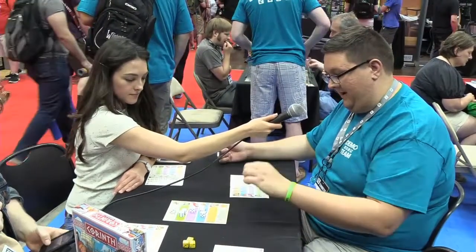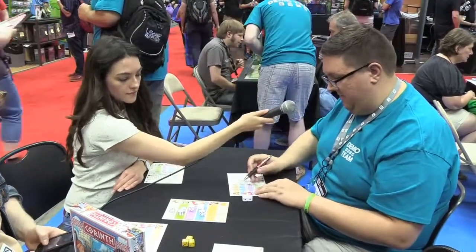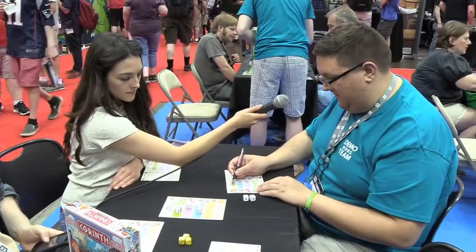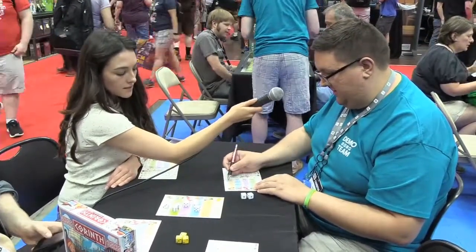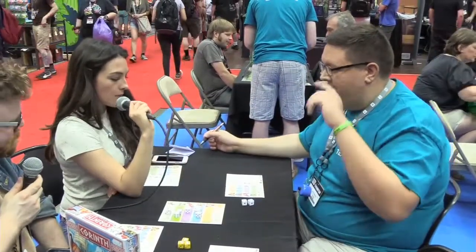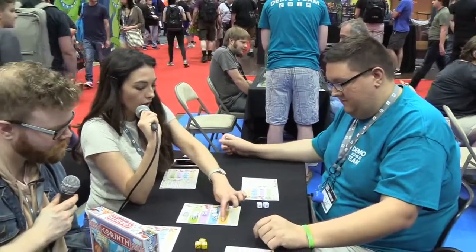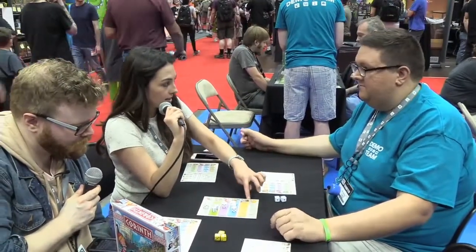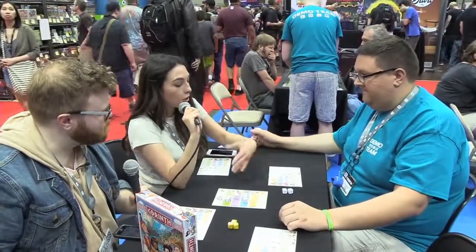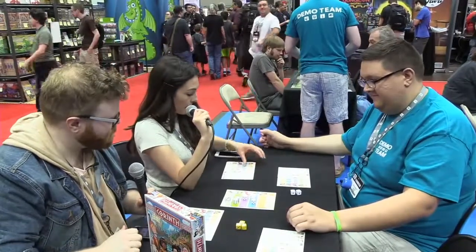I'm going to go ahead and take this top category right here. I will go to this one right here and mark off two resources, because there's two die. And I'm going to go with this one right here, which gets me five victory points right there. Just to recap, what you did there was you took the orange color, and that meant that you had to cross something off on the orange color - the corresponding color and picture on your piece of paper in front of you.